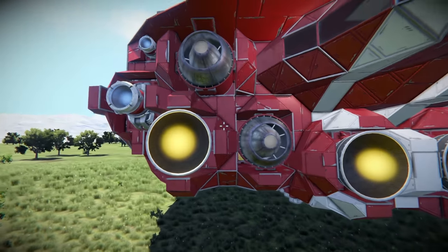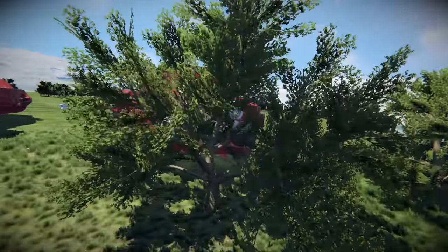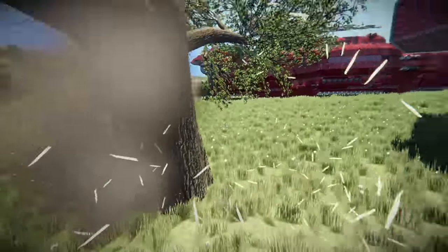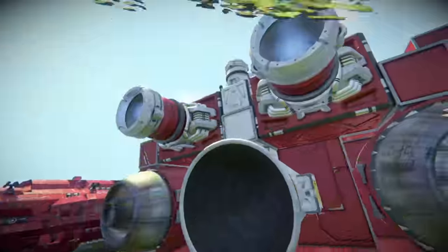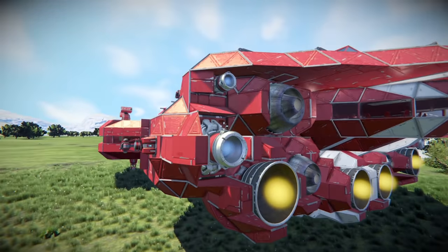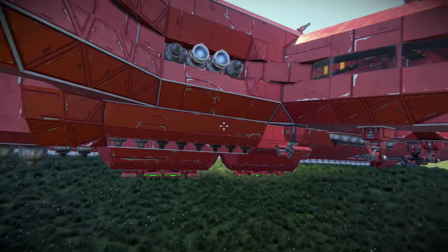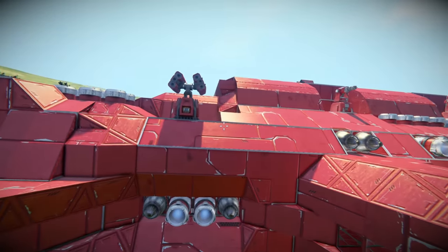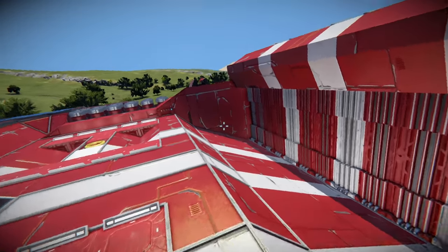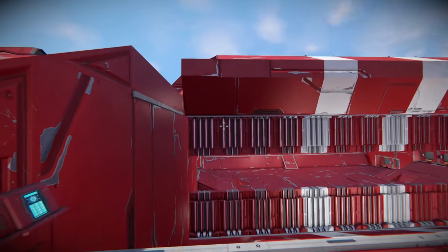Lots of thrusters on the back — this probably overkills on mobility. Comparing to Big Red 1.0: five thrusters total compared to this many? That's crazy. There are other entrances to the ship besides the front ones, and I feel like another entrance would do really well. Should we go in the hangar first? I feel like that's going to be really cool. Let's open the hangar — I'm very impressed with this.